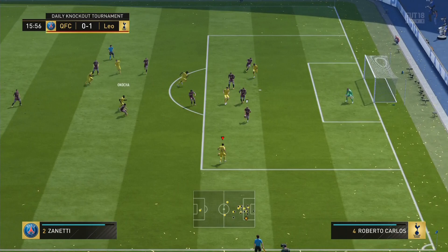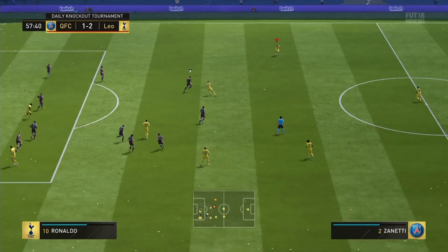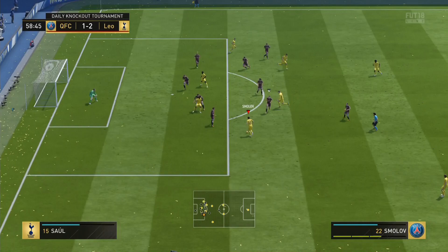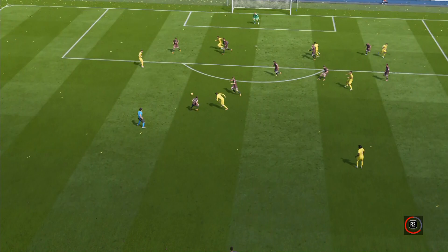Let's get into the pros of this card. Starting with his height — he's six foot two, which in my opinion is perfect for a striker. He's tall enough to win headers and not so tall that he's clumsy. His four-star weak foot genuinely felt great; at times I thought he was right-footed, other times left-footed, it was just so good. His pace with 95 acceleration is rapid — he hits that 90 sprint speed straight away.